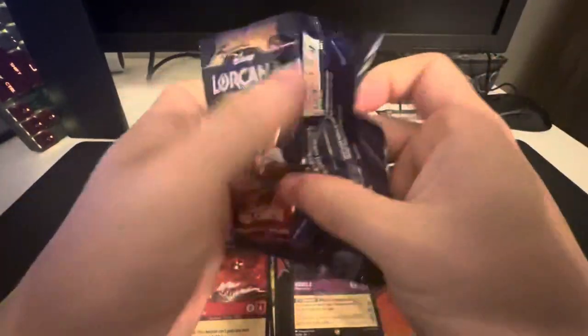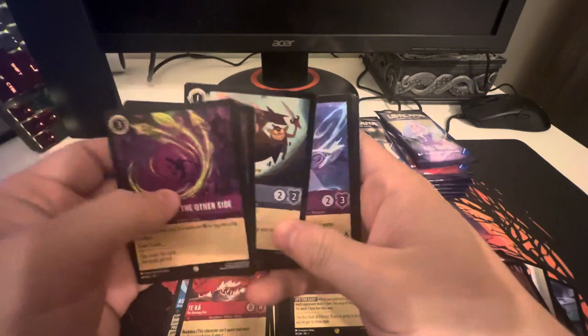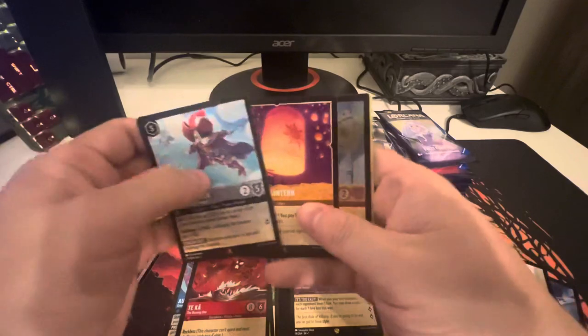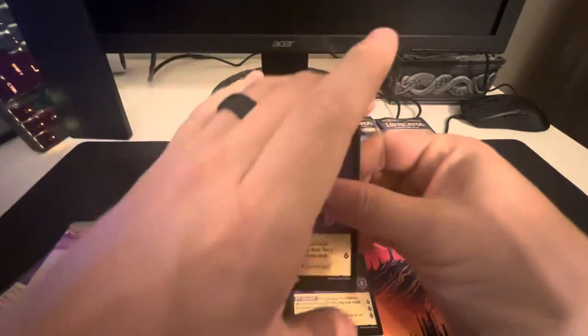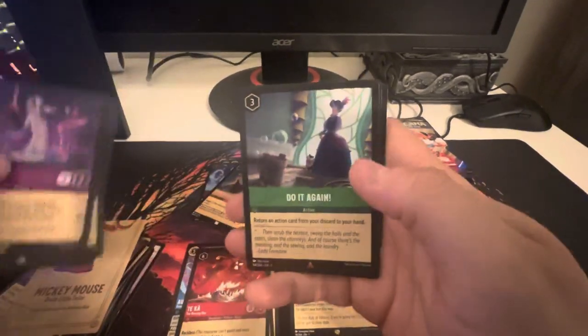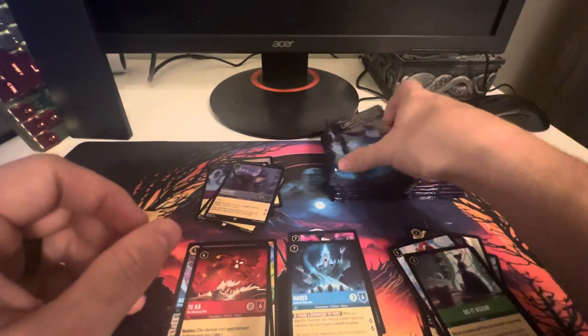Last pack from the right side. We got Friends on the Other Side, Megara, Flounder, Sergeant Tibbs, Dinglehopper, Goons, Elsa, Mad Hatter, Scepter of Arendelle, Captain Hook — looking nice with Lantern — and then Cinderella as the foil. Next pack: Yzma, Stolen Scimitar, Aurora, Tangle, Stitch, Tinkerbell, Cinderella, Simba, Cut to the Chase. We got Hades — great card — and Kristoff in the foil. No idea which one is really more rare at this point. We'll figure it out.